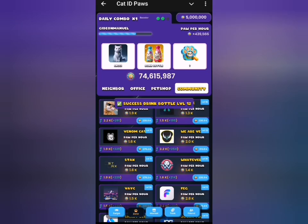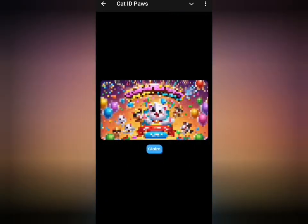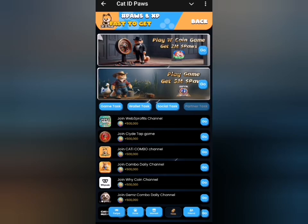The last card for today is in the Community tab — that is 'STAX' (S-T-A-X). Click on that to make it your third card for today, then claim your rewards. Once you claim your reward, that's all for Cats ID Pause today, but make sure you head back to the tax section to perform additional tasks.